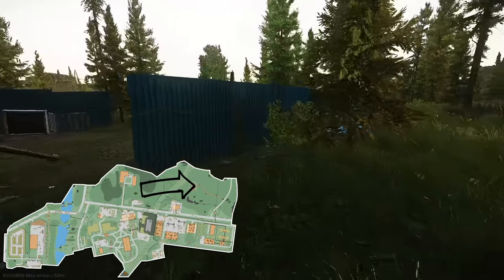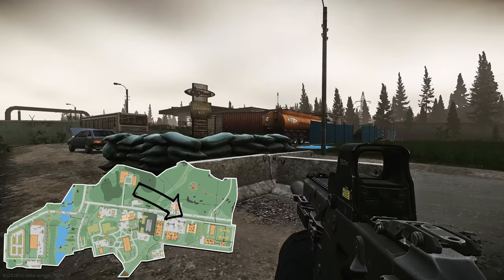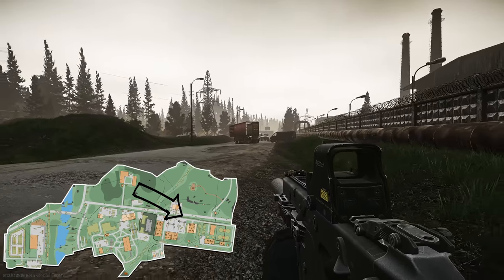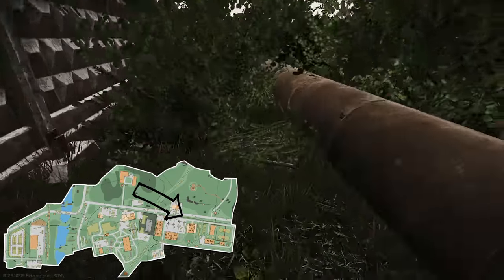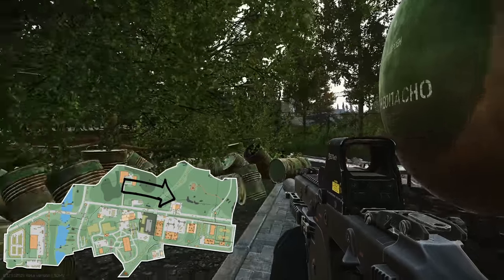Number sixteen is at the top of the hill near number fourteen. Go up to the top of the hill and behind the blue fence in the bush you'll find the hidden stash. For number seventeen, head down to new gas station, go to where the pipes are, jump over the pipe, and by the bush you'll see the hidden stash.